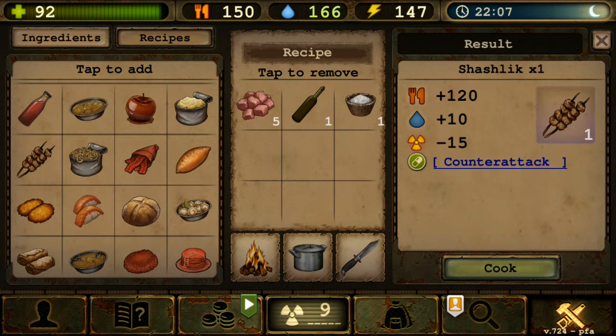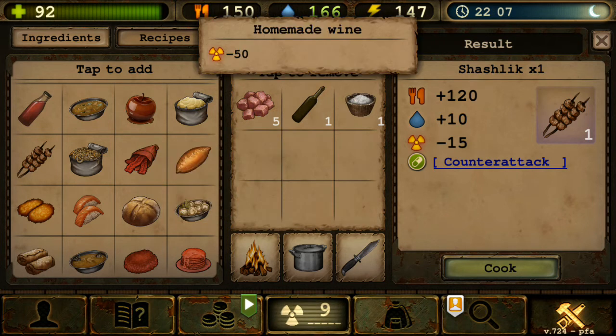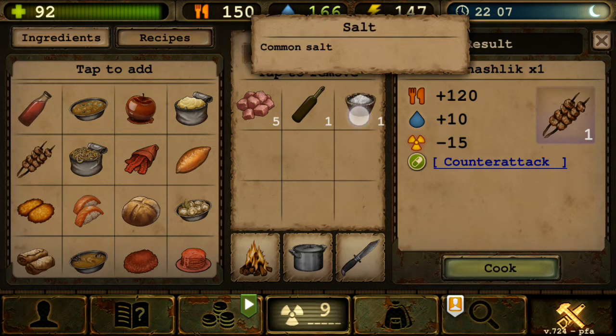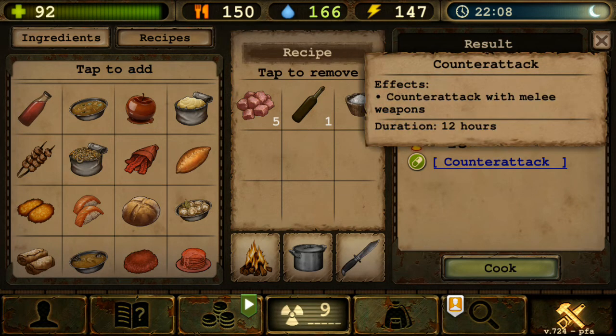Next is Shashlik, like a skewed meat dish, requiring salted or minced meat, homemade wine, and salt. Homemade wine isn't easy to get — you need to brew it or buy from NPCs, though it's quite expensive. It gives Counter Attack with melee weapons, so if you have a knife, axe, polar axe, or spear, you'll counter attack.